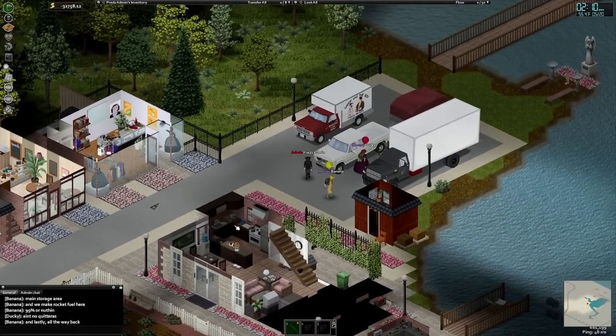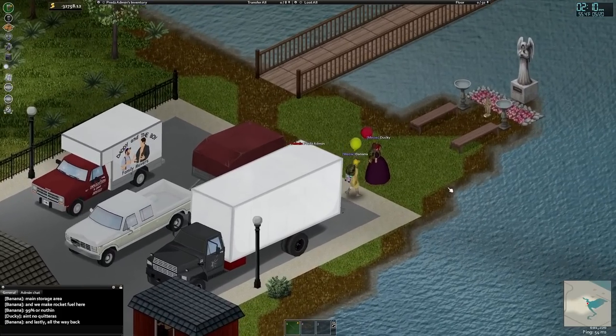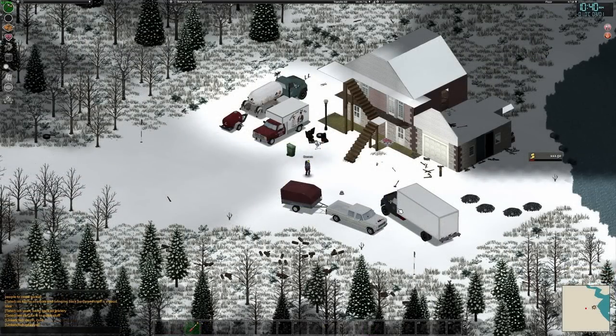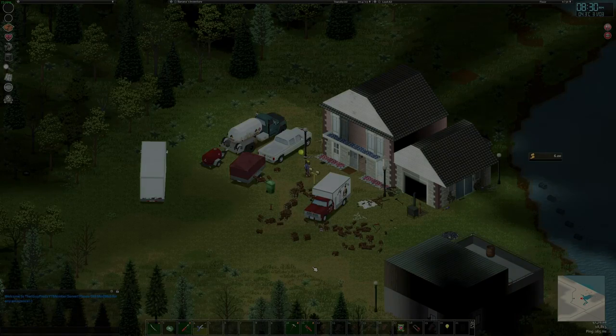To finish off the tour, I was brought to the back of their village where they had built a small shrine to the Zomboid gods. Ducky and Banana were kind enough to send over some progress pics of their base. The first screenshot shows the shack they started from. About two in-game months later, the initial house and safe zone were built out. Three months after that, they had built up the workshop, which was the catalyst for the other buildings. This base was made on the Members server using CDDA zombies and loot respawns set to insanely rare, making the game exponentially more difficult.